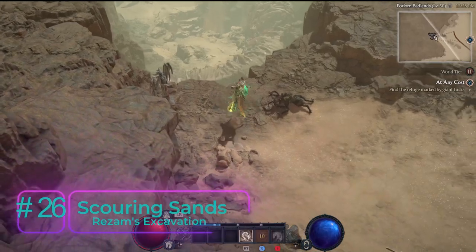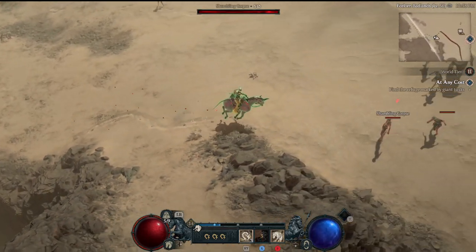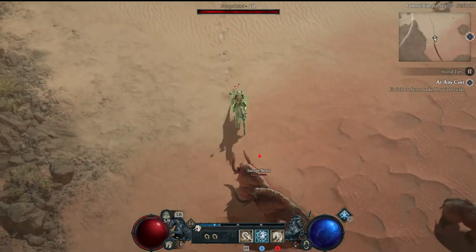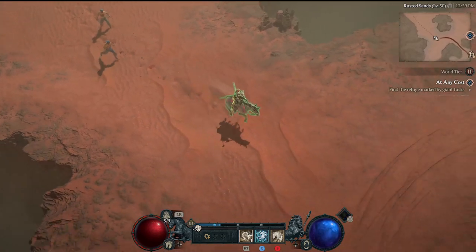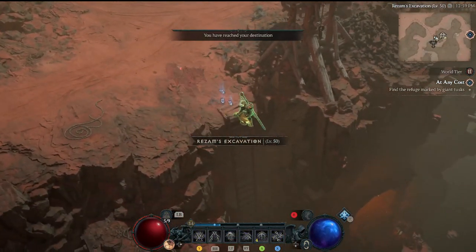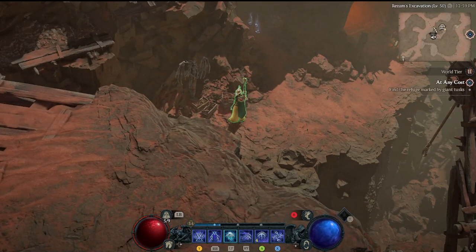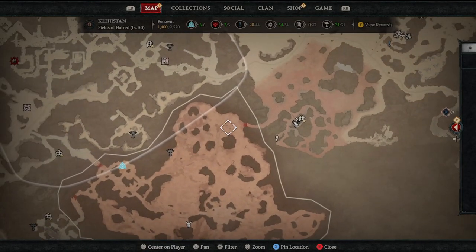We've only got this area and one more stronghold to go. Back into the Forlorn Badlands heading straight south, past the entrance to Caldeum again, into the Central Rise, hugging the west side of the Scouring Sands. Into the Rusted Sands, bypassing the entrance to the Fields of Hatred. Down a cliff's edge into Resm's Excavation — you can see the Abandoned Mineworks dungeon sitting right here — and just to the other side is Altar of Lilith number twenty-six in Resm's Excavation.